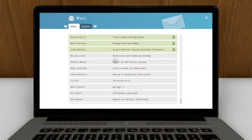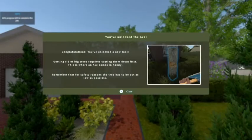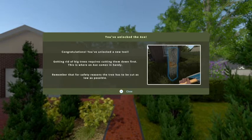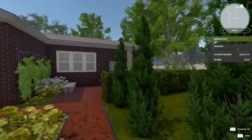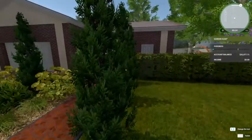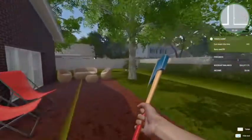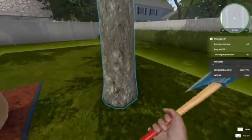Alright, I think we're going to go ahead and do the next job. We have trees. Okay, here we are — congratulations, you've unlocked a new tool. It looks like we have an axe. Let's go ahead and see where we need to cut down these trees — let's try heading towards the backyard. Oh, this is it.